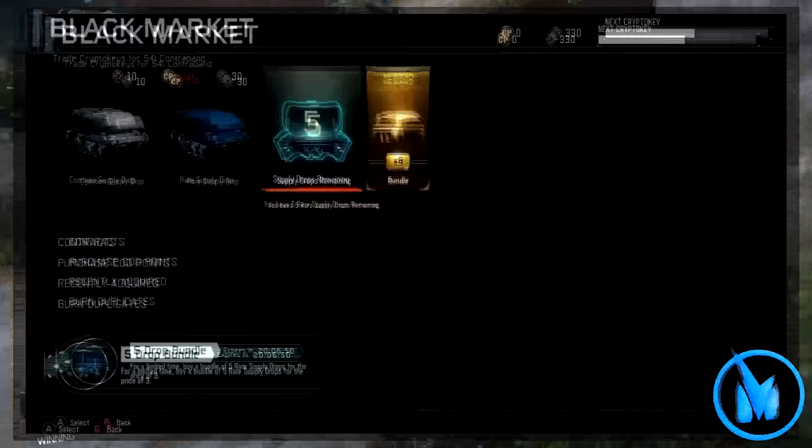Basically, all you guys are going to want to do is have at least 90 crypto keys in the black market and purchase the five supply drop bundle. Open up all of your supply drops - once you open them you get a supply drop bonus and a crypto key bonus from each one. So say from one supply drop you get 10 crypto keys, from another you get seven, from another you get three - it all adds up.